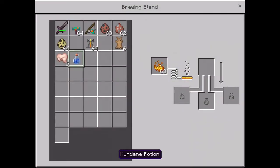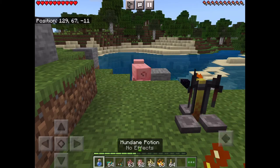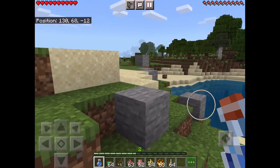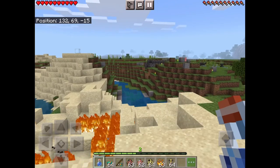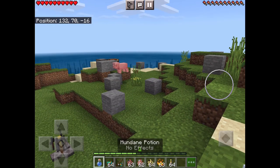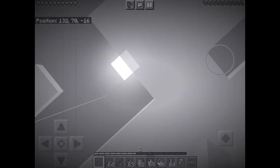Now you brew it and you get this potion — but if you do not use nether wart first, this is what you get: a potion that's like water, it just does nothing. Well, taste that — it's nothing.